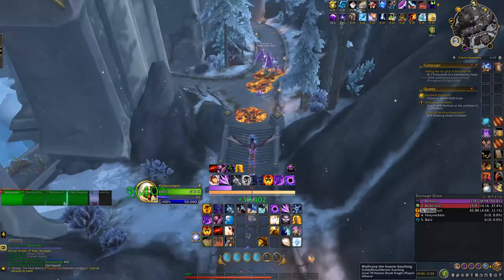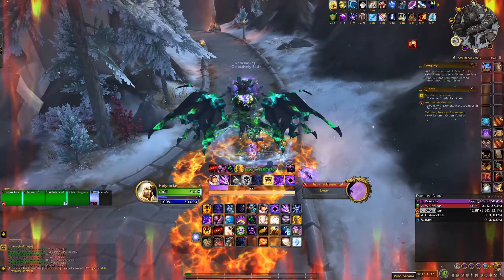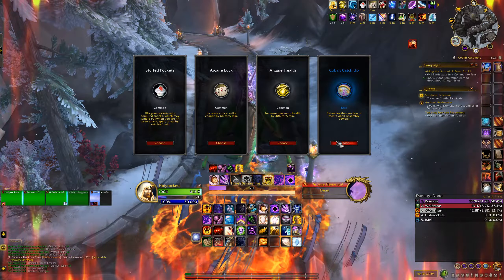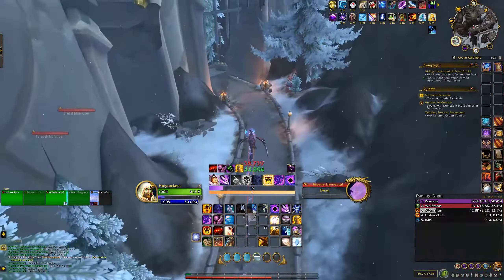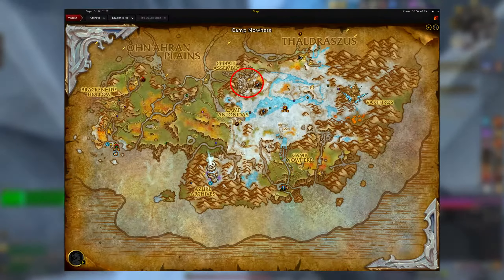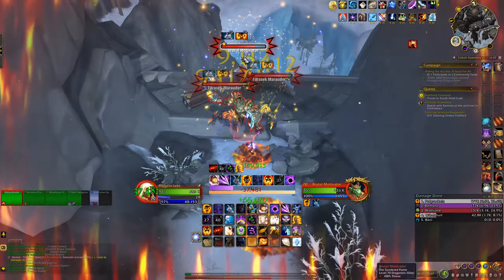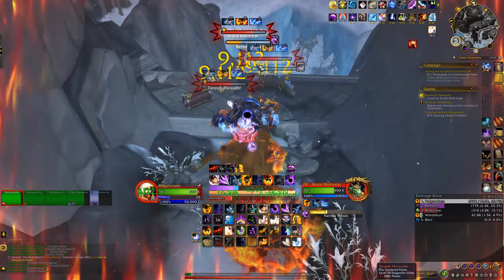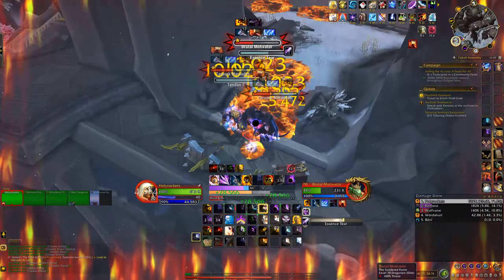Hey, what's up everybody, this is Superk501 and today I want to go over how you can easily get some 389 item level rings that have some very strong proc effects. This is going to be located in the Azure Span where you'll be rep grinding for the Cobalt Assembly, and once you have max rank with this reputation you'll have the selection of one of three rings — you can only equip one at a time.